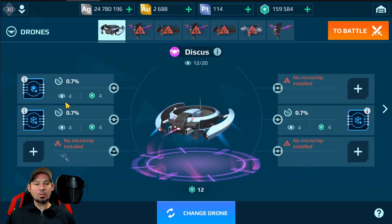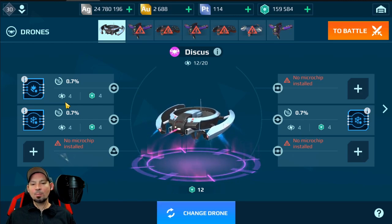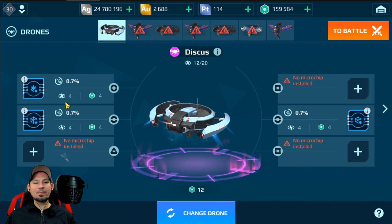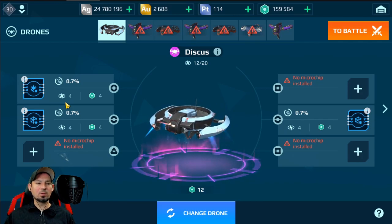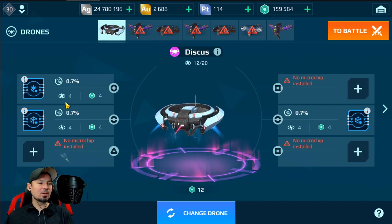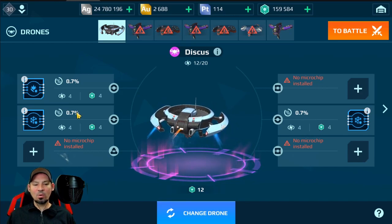Tier one or tier two chips are pretty easy to get. Tier three and tier four, right now you can't really get those without combining chips. The problem with combining is when you combine a chip, unfortunately it's going to give you a random chip. You can combine 15 of the exact same chip and it's going to give you a random one — so you can combine 15 lockdowners but that doesn't mean you're going to get another lockdowner.